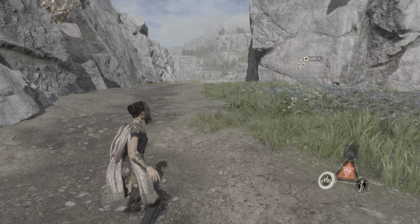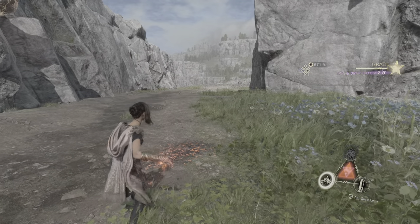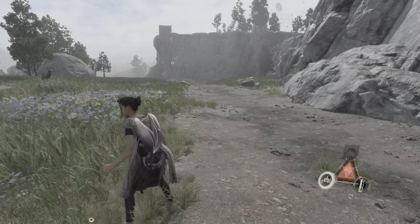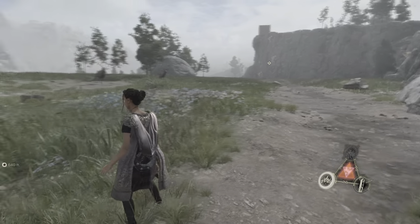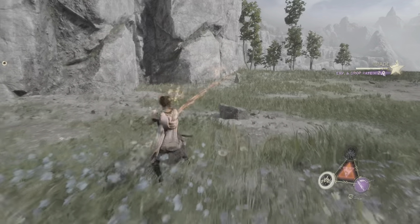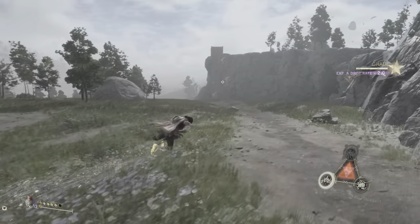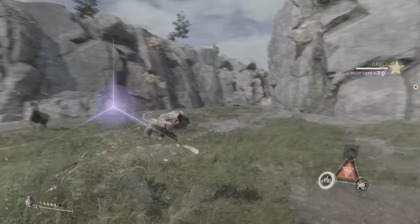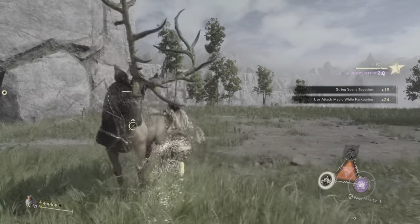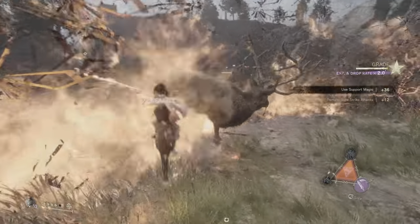If you hold R2, press jump, and then release, you have another attack — and this applies to all your melee attacks. So if I go to my Arc Slice, I do that attack, and if I hold it I do a bigger version. As you upgrade your spells they're going to do more damage and have bigger effects. Press L2 to use your magic — it's pretty easy even on hard difficulty.